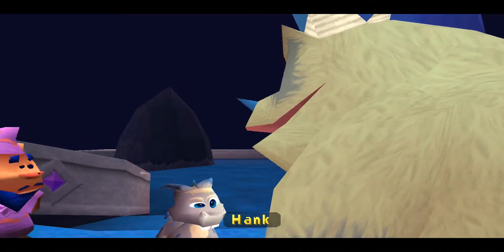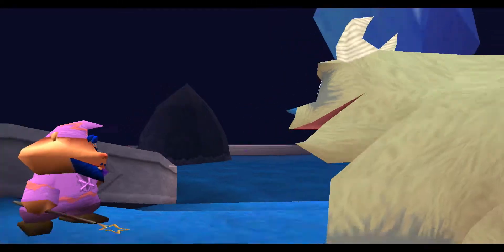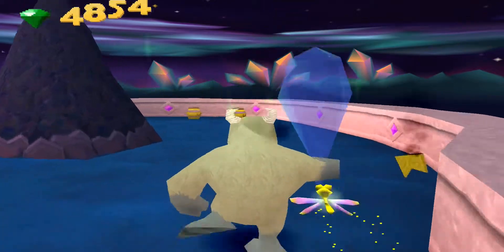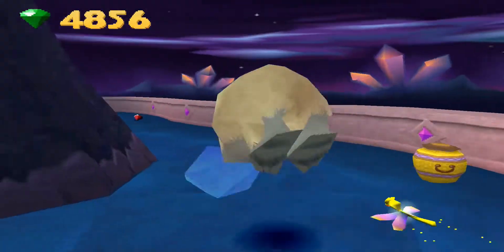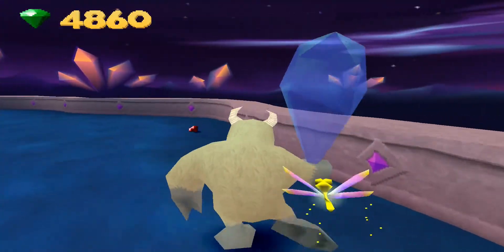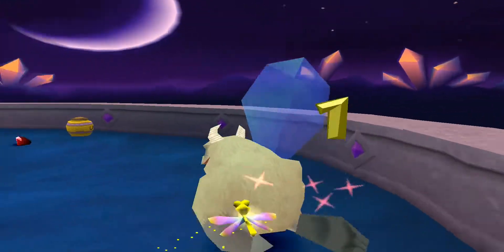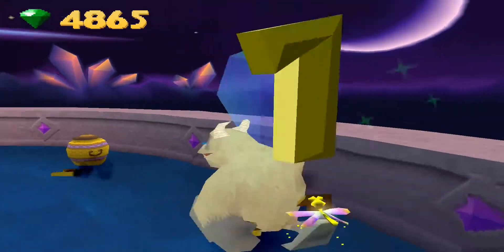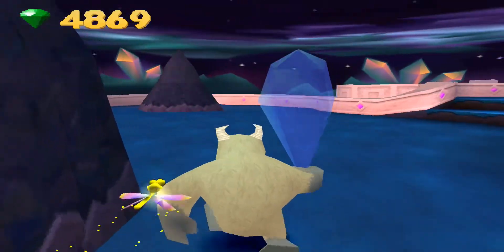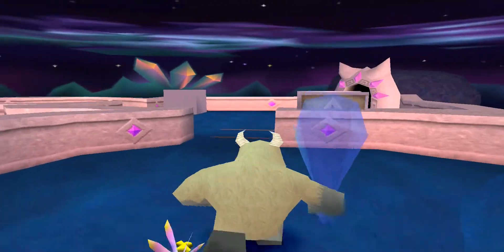We got Hank — no propane or propane accessories for us though. Let's progress and just get all of the leftover gems. They got really weird with the gem placement in these last couple worlds — because they shoved all of the big ones in that area, they just left us a couple of little ones here. We're literally just getting ones and twos. I don't know what they were doing.